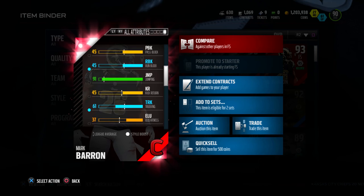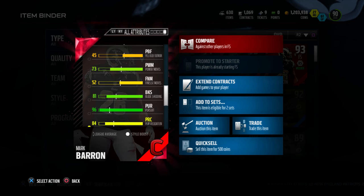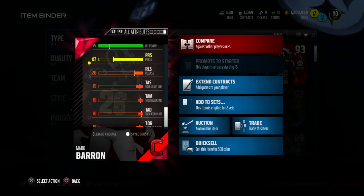Let's check out the attributes. What stands out to me is that this guy is six foot two with 92 speed and 93 acceleration along with 91 jumping. This guy makes for a good user safety — if you guys like to user your safeties, this card is definitely for you.